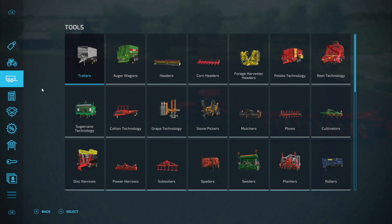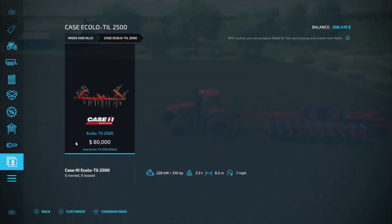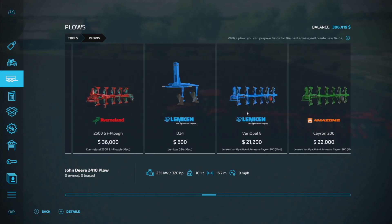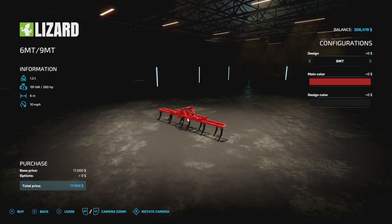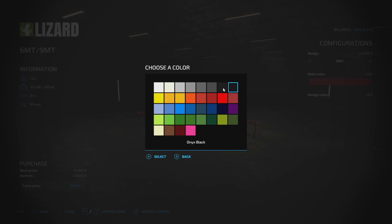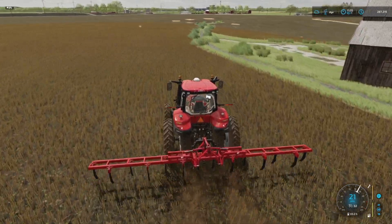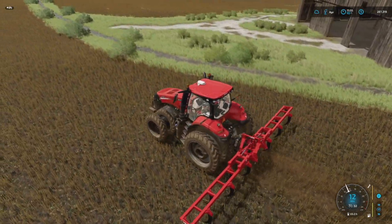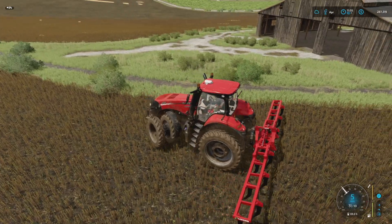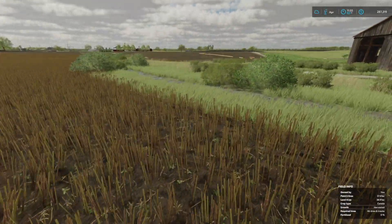Normally I'd buy Case IH, but the options are $80,000 and $85,000 — I'm not doing that. I can't put green on here either. I'm going to get one of these — going with the 9-meter, Case IH colors, onyx black, and just buy it. This version of the map hasn't been released yet, so I'm not sure if it's been prepared for plowing.